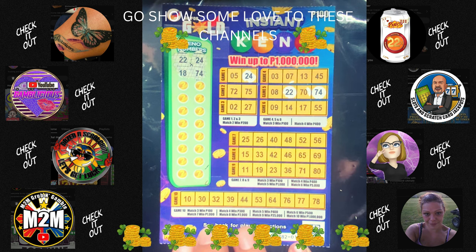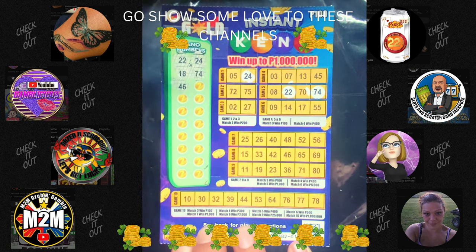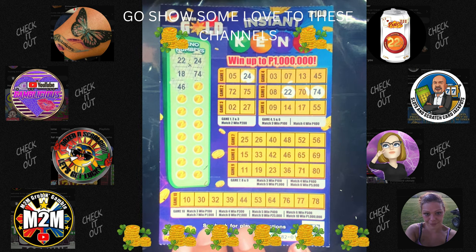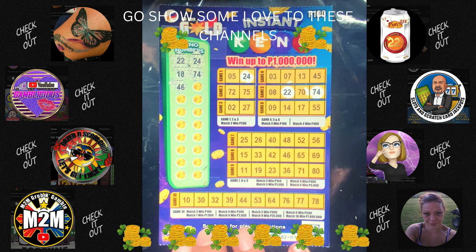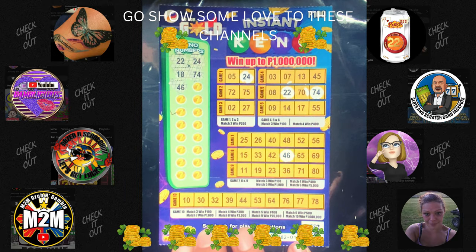76, 77, 78 — well, that's going to be a hard one. 46 — alright! 46 one off on game four. We got 45, and we do have a 46 in game eight — and nowhere else.